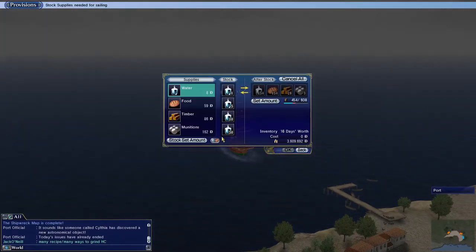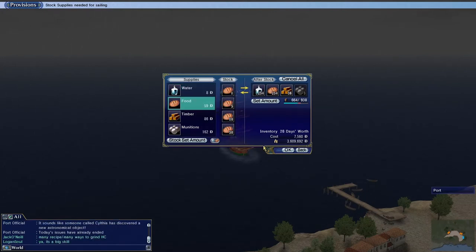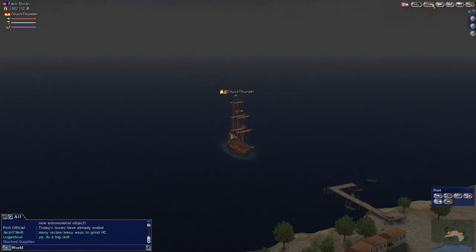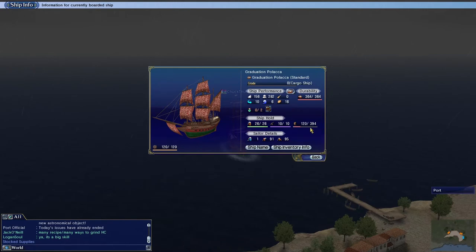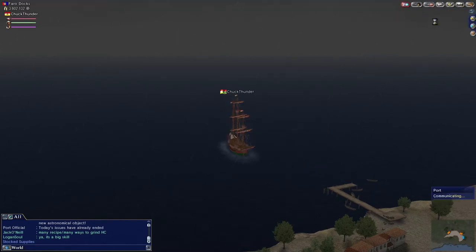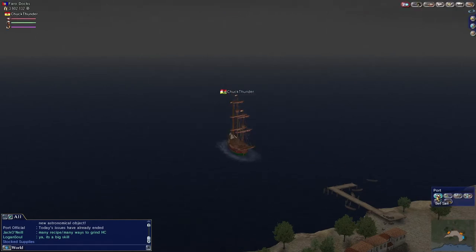We're going to go out on the water, so make sure you're stocked up. Give yourself plenty of timber because you need it to repair. We're going to grab a couple more timber just to be safe, and get about 100 more food. Be sure to be in a decent ship — what matters most is having cargo space. We're not completely full, so we have some room, and we're ready to set sail.